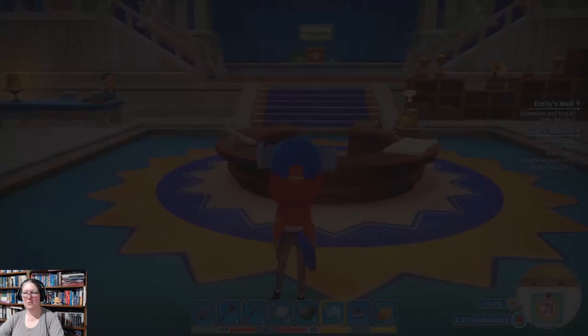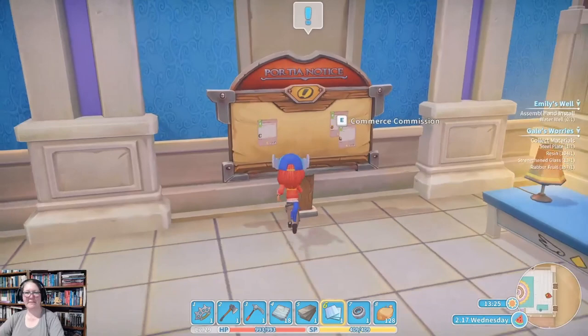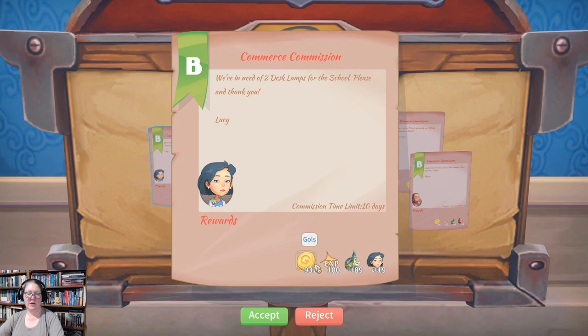Mayor Gail is at home having lunch. Let's check our commissions — I probably should have checked before going anywhere. We have some B-classes: two desk lamps at 89 and 932, two items at 92 and 675, two iron pans at 92 and 722. And two scarves — let's go on an adventure and find out what they're about.